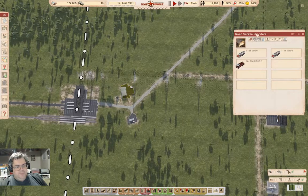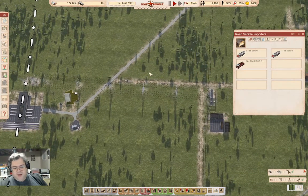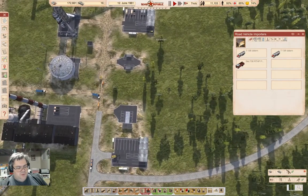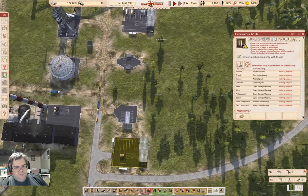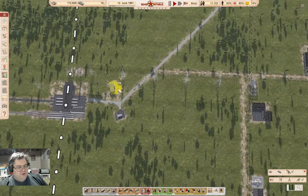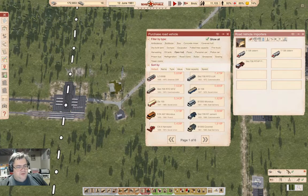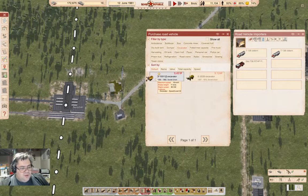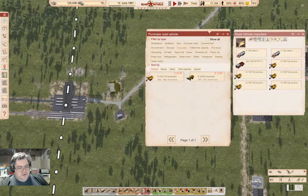We've got five out of the 12 possible vehicles in here, so I'm going to get a few more excavators. Excavator — it's under E. One, two, three, four, five — yeah, five of them.